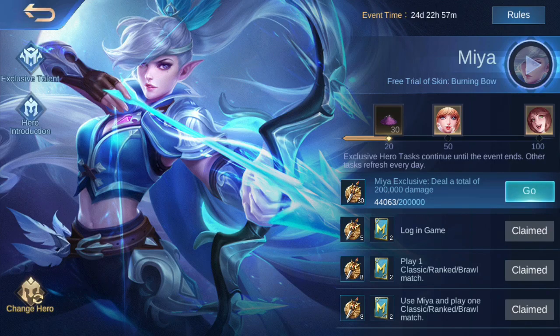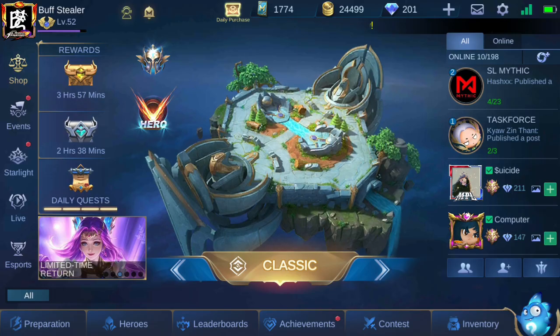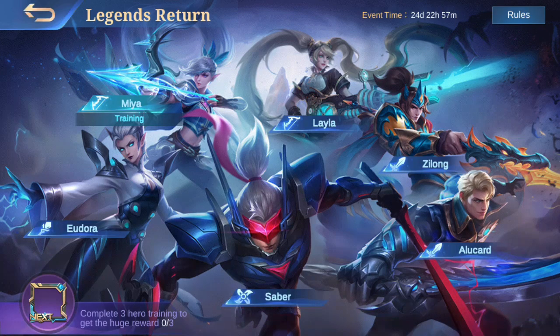Let's get started. The first thing about this event is that it lasts only 25 days. The only special thing about this event is the avatar border — it's called the Project Next avatar border. I don't think we will ever get a chance to get this again, so we have only 25 days left to get it. Here we have all six revamped heroes.